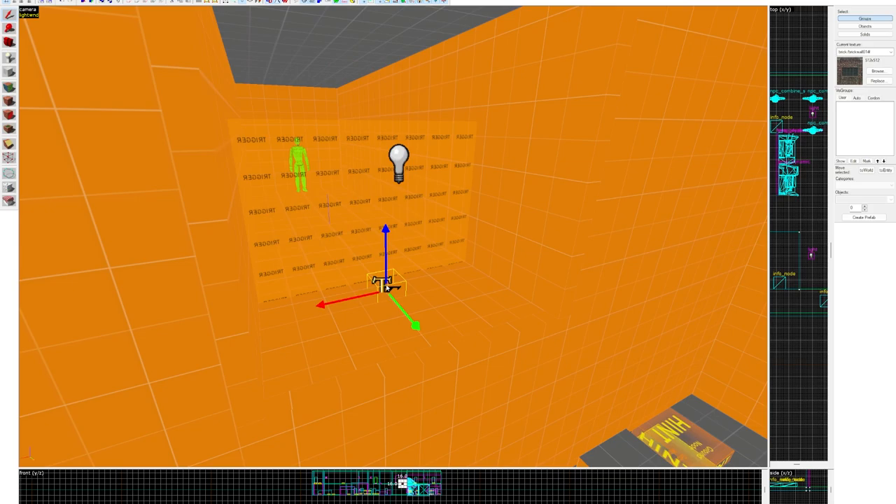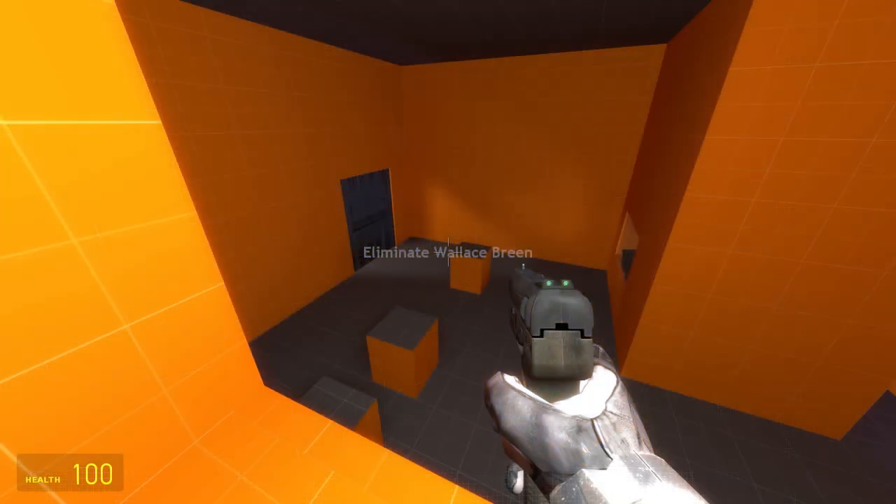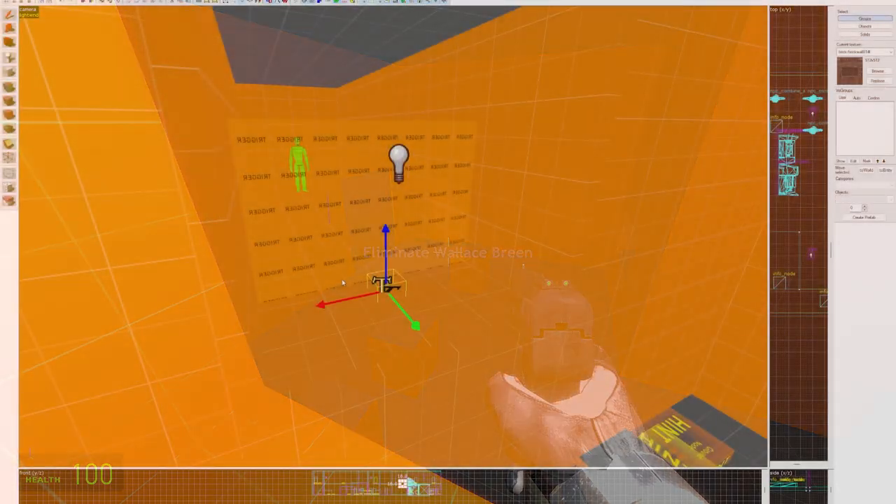Right at the beginning, there's a trigger and a game text entity. When the player passes through the trigger, this gets fired and the text 'Eliminate' appears on screen.